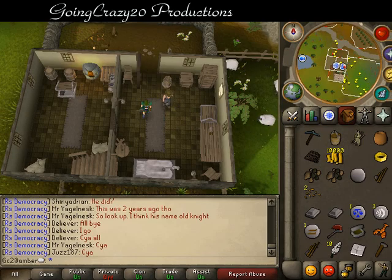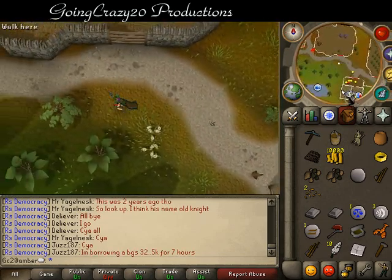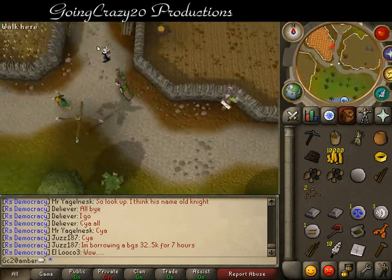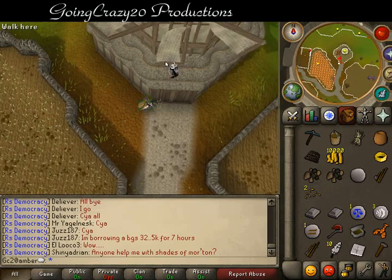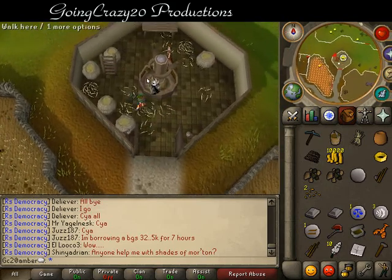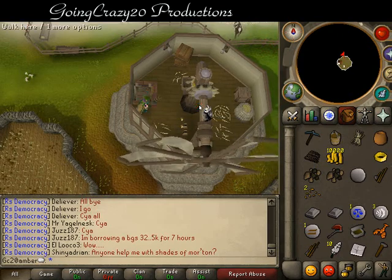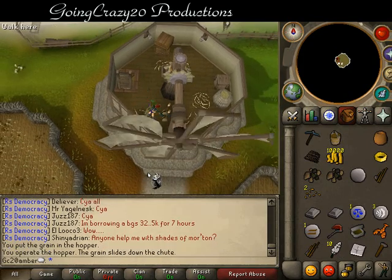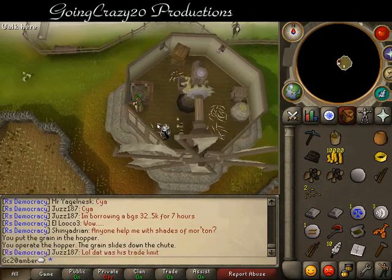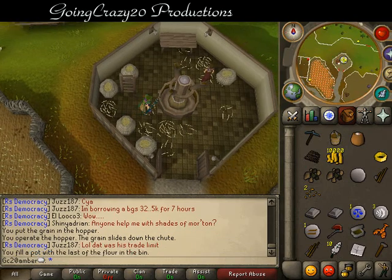Next is to grind some flour in the windmill north of Lumbridge. Pick some wheat here, go to the top floor, add your grain to the hopper, and operate the hopper controls. Go down and use your pot with the flour bin. And there you go, that one completed.